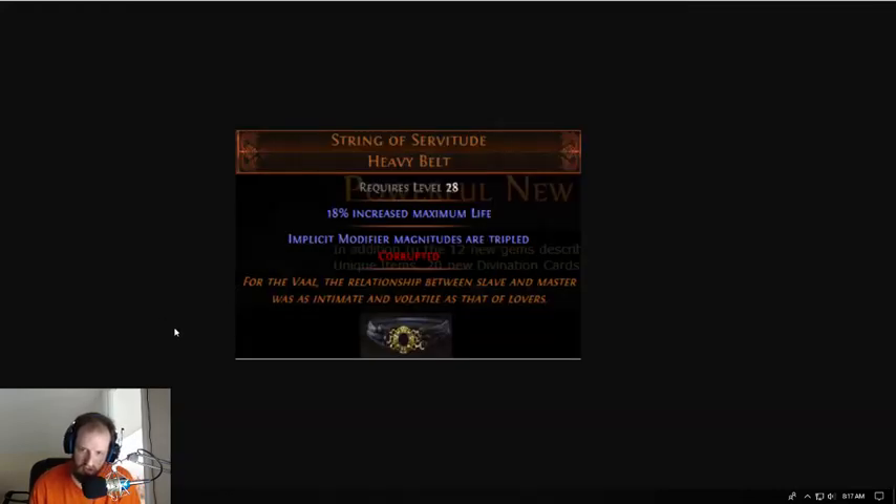String of Servitude is a heavy belt. It gives you a flat 18% increased maximum life, and then implicit modifier magnitudes are tripled. This could be really interesting — if you roll, say, plus one maximum endurance charges, does this mean that gives you plus three maximum endurance charges, frenzy charges, et cetera? It's kind of the opposite of the abyss league belts where everything had a socket for an abyss jewel. This could be really interesting especially for defensive builds that want to stack corrupted implicits.